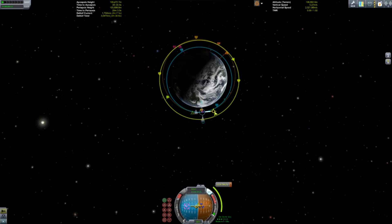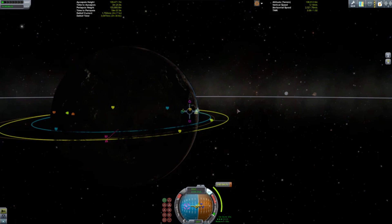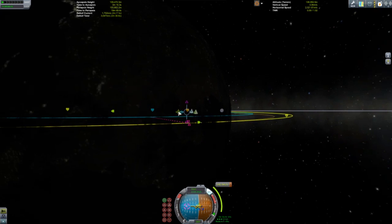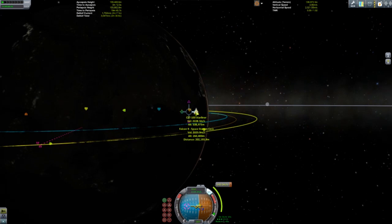We're going to sync ourselves up here and get into rendezvous with this fun little space station I put up there. It's always nice to have something to dock with rather than just putting this thing in orbit and sending it back down. Let's go meet up with an actual space station.